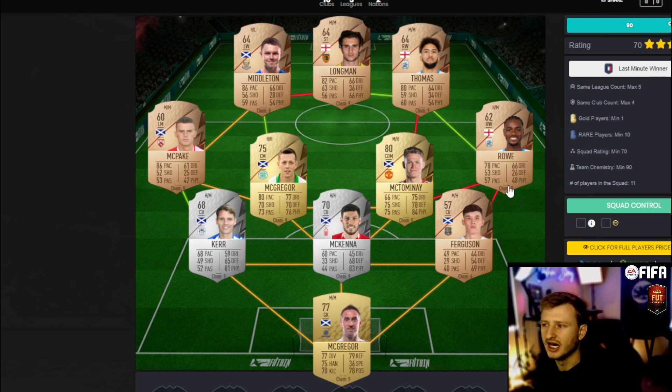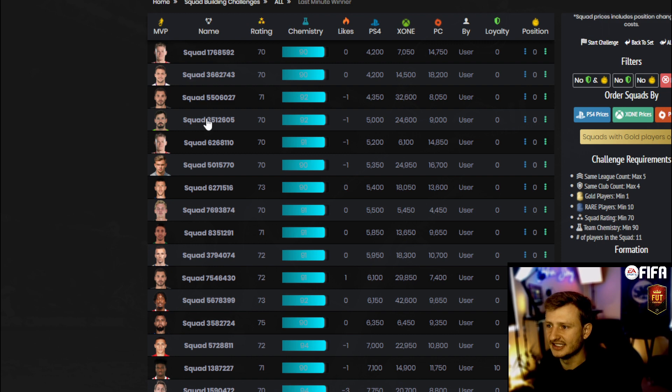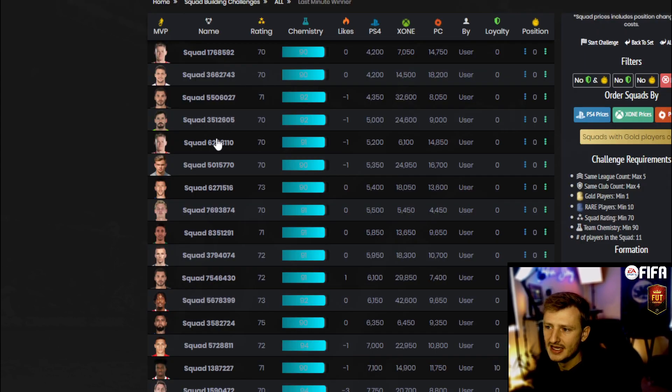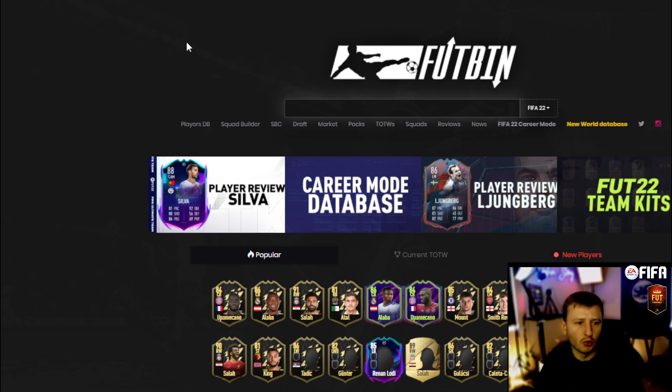Today we're looking at the gold pack — this is what a standard squad will kind of look like. There's not a lot of great trading opportunities here because they're so vastly different. You might be able to look into bronze packing today, but it's not something crazy — about 4,500 coins. That's not great, but that's not what we're going to be talking about today.